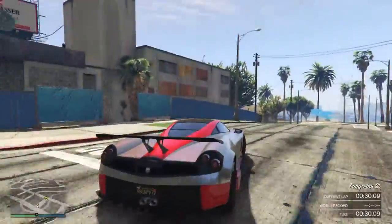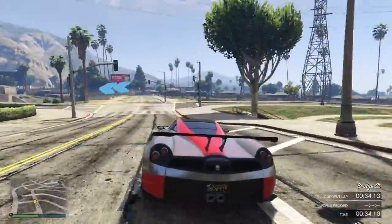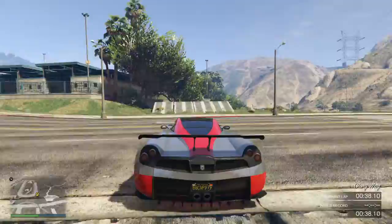And then you can see that car park between the fences, and then this bit's fairly straightforward. And then here, a jump sort of through these trees.